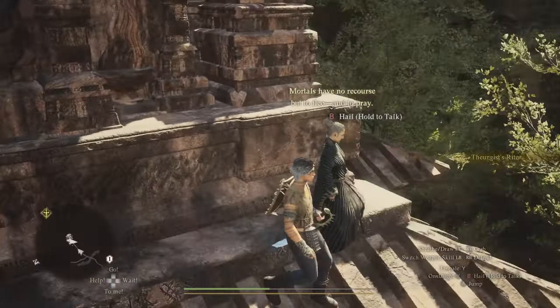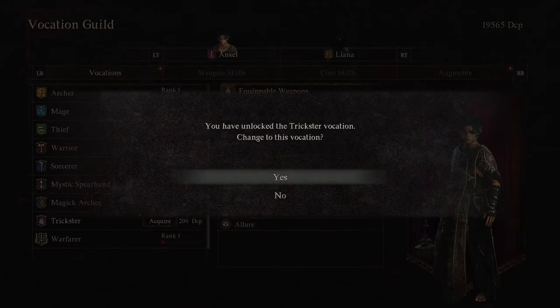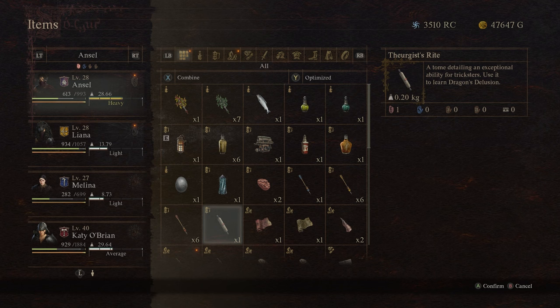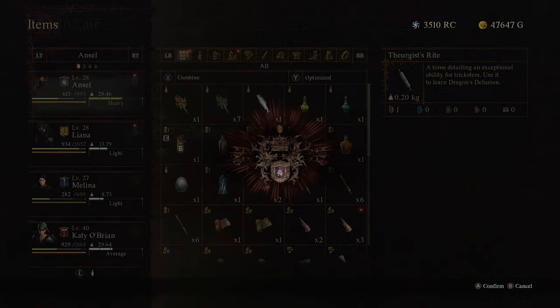Again, the weapon skill you'll be getting here is called Dragon's Delusion. Thank you very much for watching. If you found this video helpful, please subscribe to the channel and stay tuned for more guides on Dragon's Dogma 2 and other games coming soon.